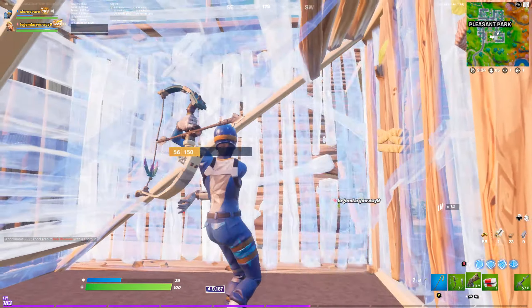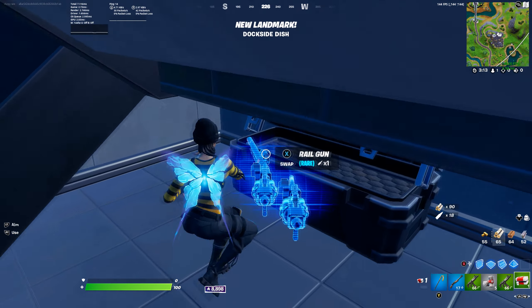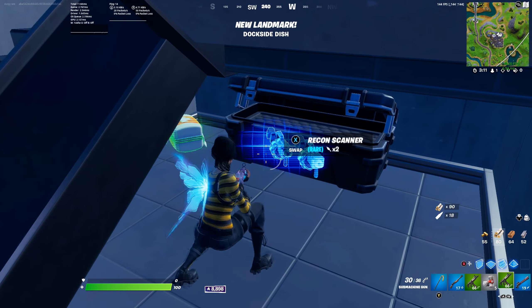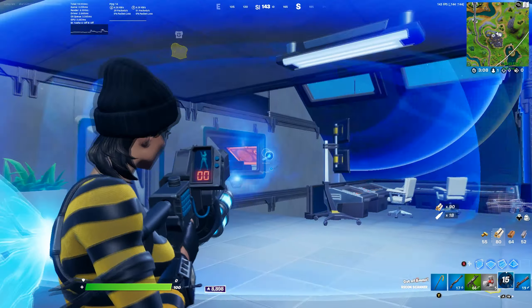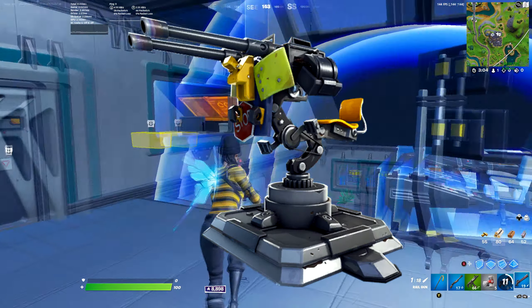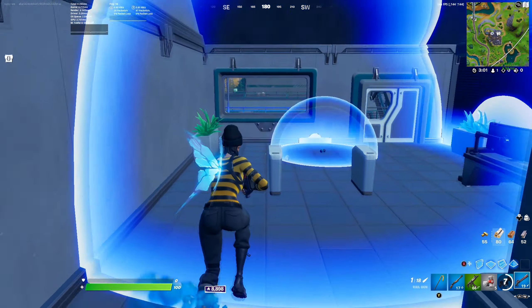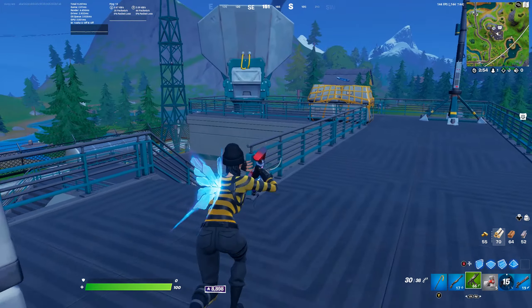Getting right into it, for the first spot, we have the metal area near Dirty Docks. This place is absolutely fantastic because it has max metal, a henchman chest, 6 normal chests, and a mounted turret — which is like from season 6 or 7 of chapter 1 — it's kind of busted, actually it's very busted.